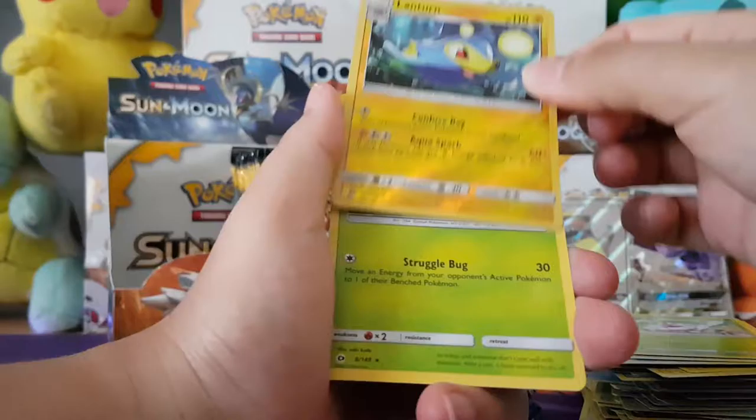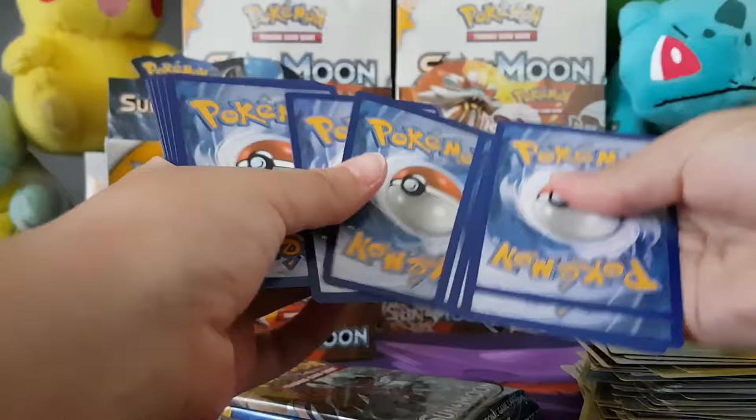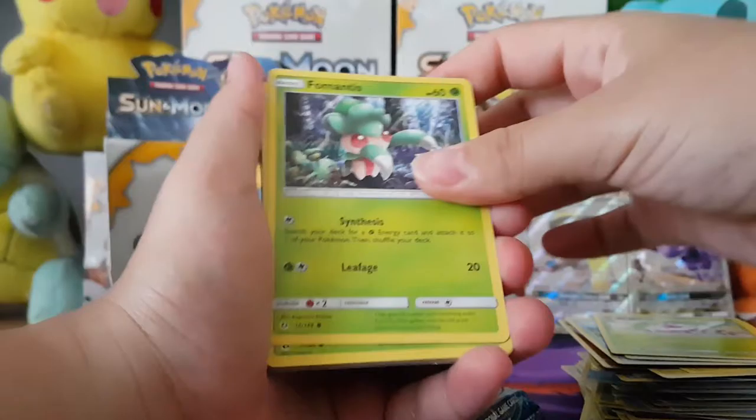Makuhita, Jangmo-o, Togedemaru, Carvanha, Picky Pack, Fire Energy, Porygon — and a Reverse Lanturn, Rapid Strike. And the Rare in the pack is a Masquerain.